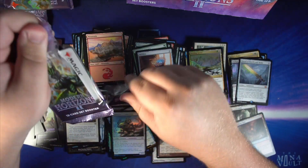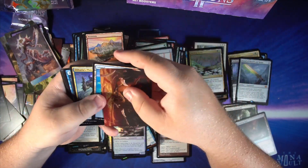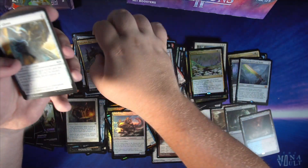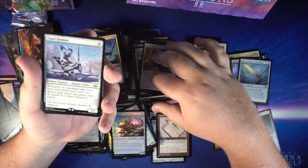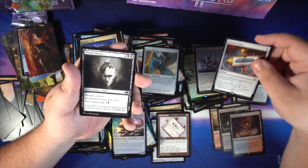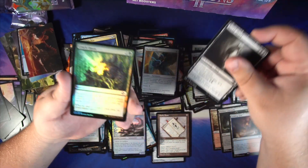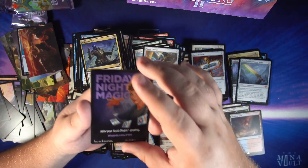Last time we were totally lost we managed to get some fetch lands — let's see if we can do it again. We get Esper Sentinel as our rare — pretty good card. Cursed Totem was I think around $30 prior to this reprint. We get a World-Weary that looks pretty creepy in the sketch version, followed by a foil Crack Open, and Friday Night Magic.